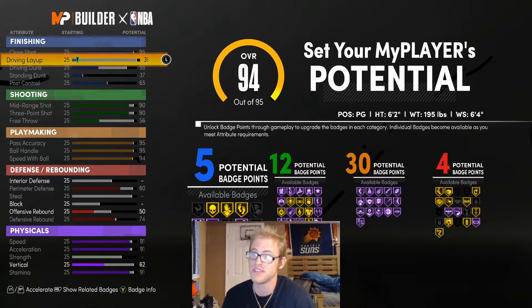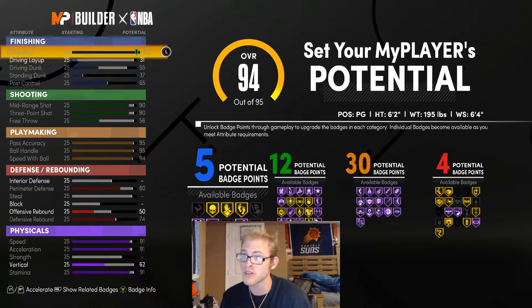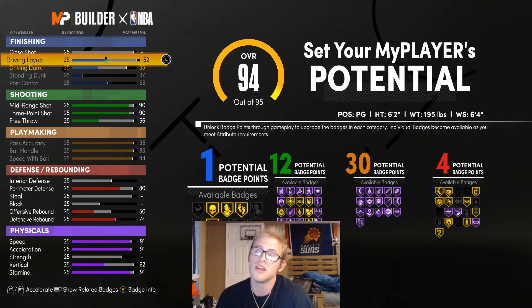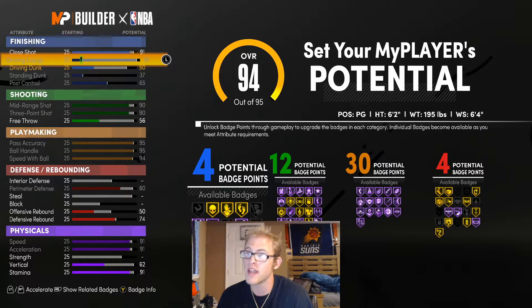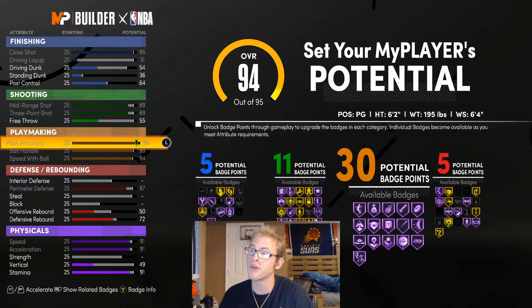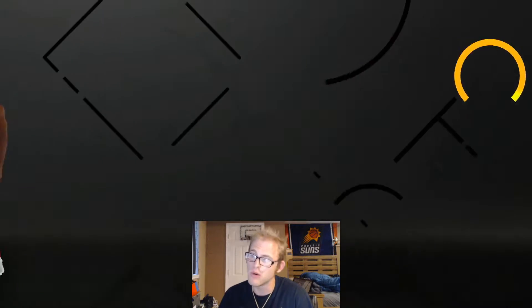I get that Kyrie can do driving layups — that's his game — but it just doesn't work in terms of badge generation. I'm just going to go with close shot. You could try supplementing it, but it only gives you 2 badges and it's extremely expensive at 68. That's your choice; tweak it however you want. We're going to finish with 5 finishing badges, 11 shooting badges, 30 playmaking badges, and 5 defensive badges.